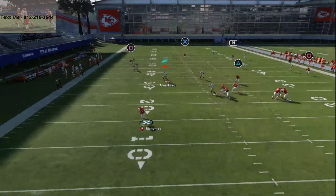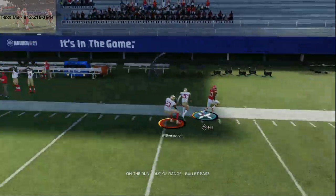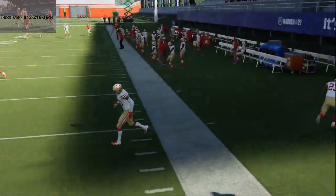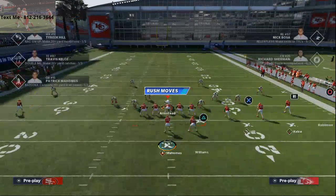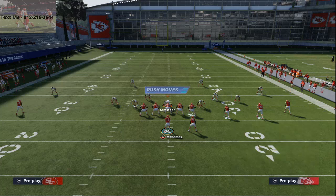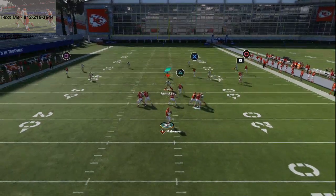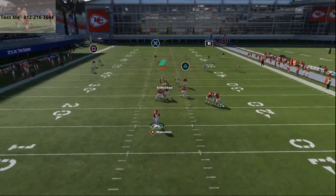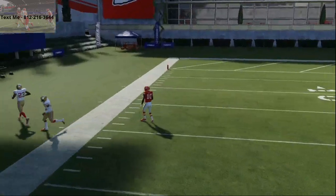You're going to be able to beat the defense with a one-play touchdown over the top. I just missed on that one — I think I threw a little bit late. But this play is very consistent. Again, you want to make sure to smart route that route to Sammy Walkins on the left side, then just wait in the pocket until he gets even and you'll see him leaving.